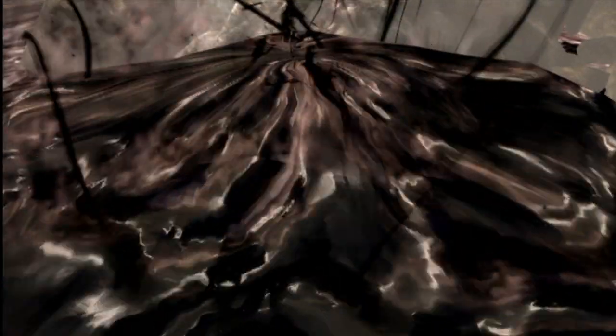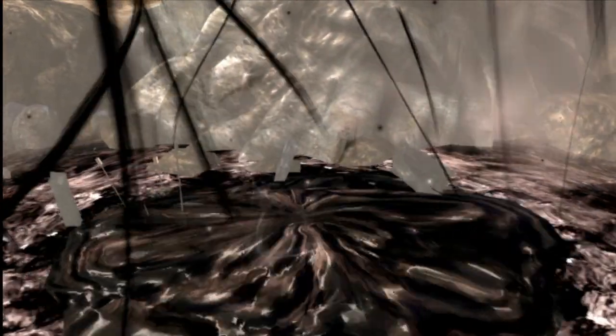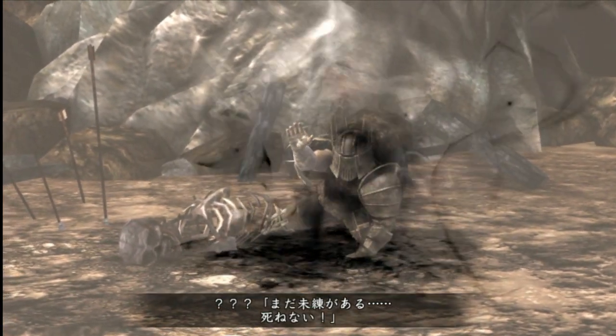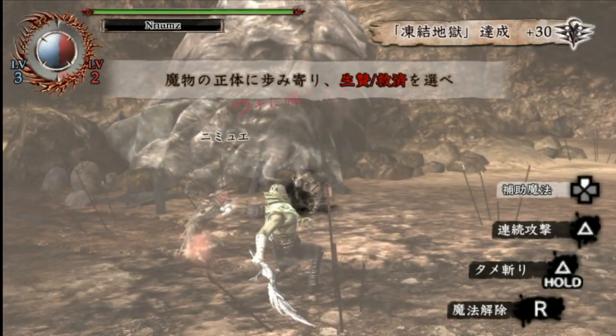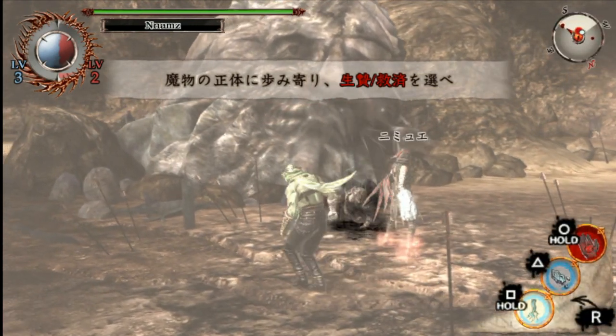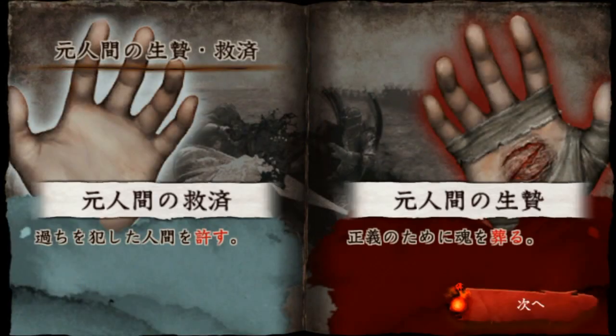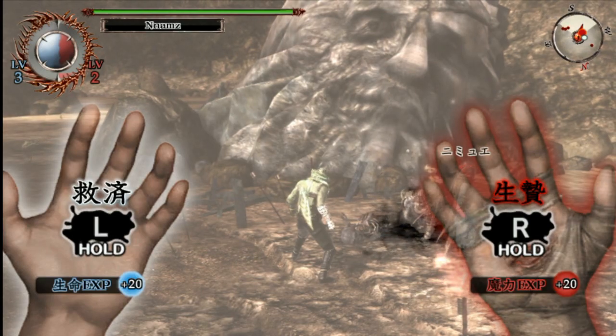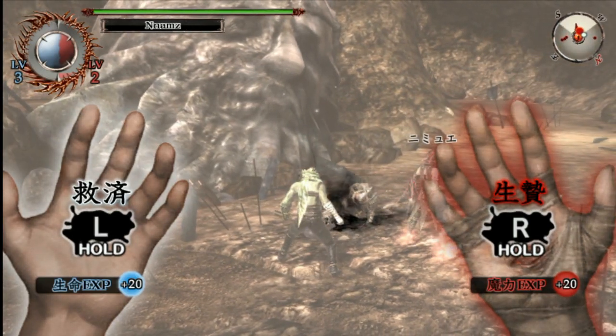So when you beat a boss — bosses are all former humans — they briefly go back to their human form. You can either choose to save them or sacrifice them. Now, believe it or not, the good guys in the story are the people who choose to always sacrifice. That's the sorcerer's code. But the bad guys are the ones who feel compassion and save the monster. I tend to be 50-50, and right now my sacrificing skill is lower than my saving. So he's dead.